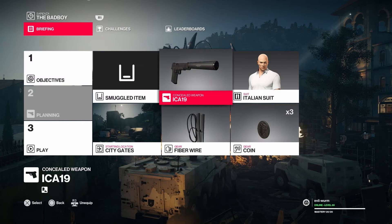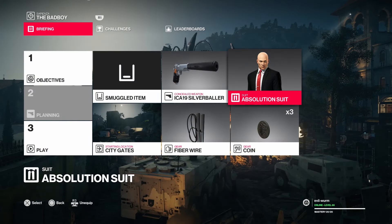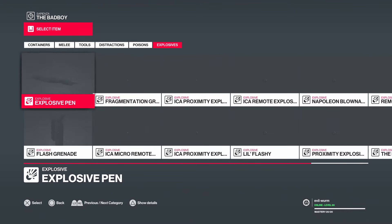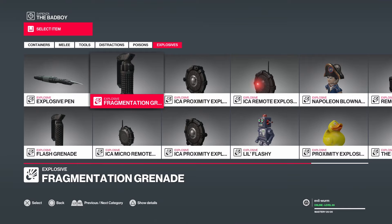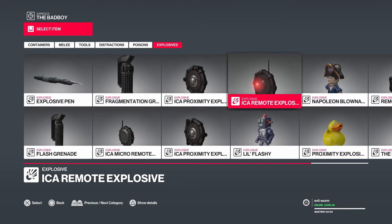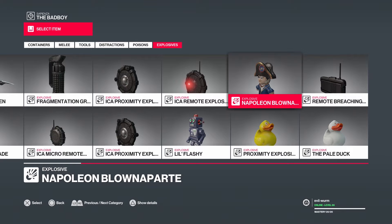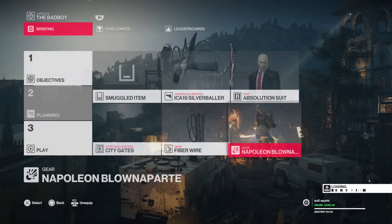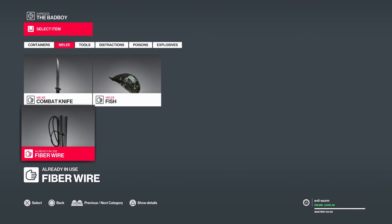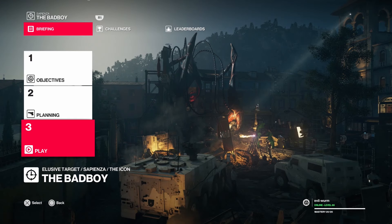Instead of the ICA-19, I'm going to switch to the silver baller — it really doesn't matter, but I always do that. We're going to switch our suit to the absolution suit, like I do in all of my elusive target videos. The coin we're not going to need. Instead we can use any remote explosive that you've got. There's the ICA remote explosive, but I'm going to use the Napoleon Blonaparte — I think that's a remote explosive. Yes. So I'm going to use that one. And then we need another remote explosive, but it has to be one that doesn't look like an explosive, so the Pale Duck is what we're going to use. Let's get into it.